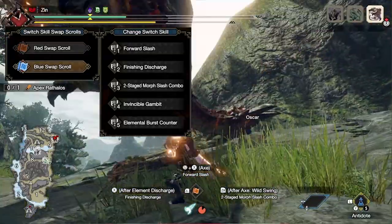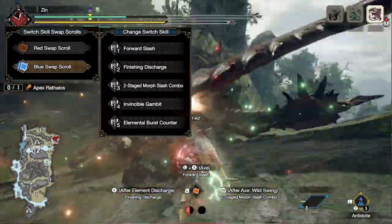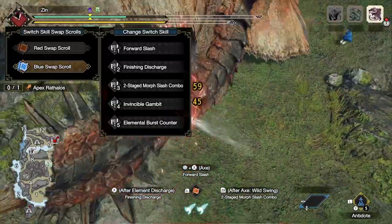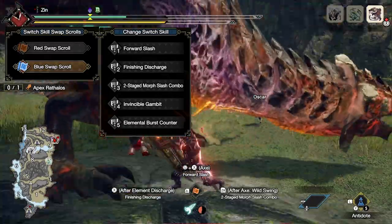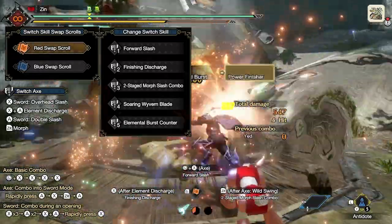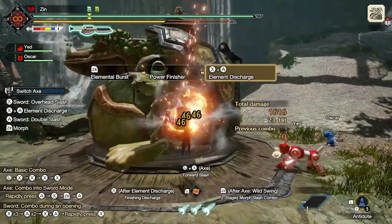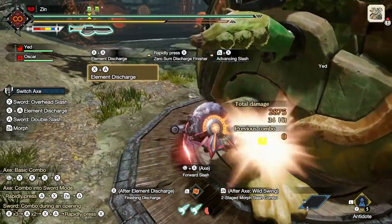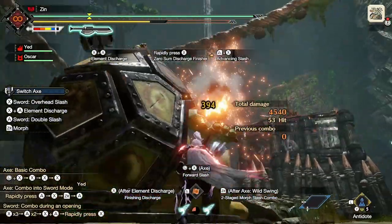The blue scroll is basically the exact same thing, but for the fourth slot you want to switch to Invincible Gambit. I have Soaring Wyvern Blade in the red scroll because it's really nice after you finish those finishing discharge bursts — it sends you flying and if you have enough sword gauge left you can wirebug and dive back in to set an extra hit on the monster. When I'm not getting a lot of finishing discharges or the monster needs more mobility play, I swap to the blue scroll for Invincible Gambit. My core loop is: counter, finishing discharge, burst, come back with Soaring Wyvern Blade, spam A for wild charges or sword hits, then hit R2 for the two-stage morph slash combo to get sword gauge back, then go for more finishing discharges — rinse and repeat.